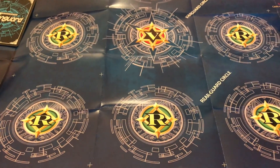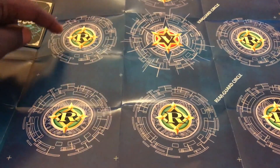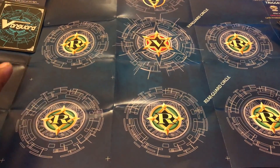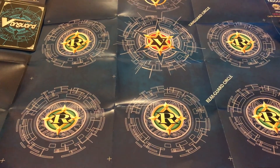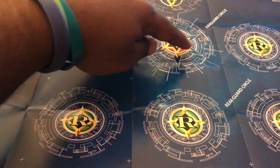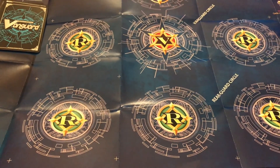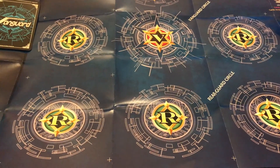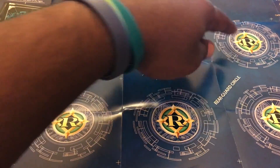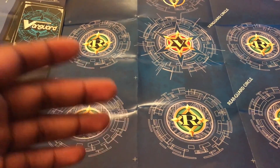This is the main field — this is where you put your units. You have the vanguard circle here, which is where your main unit goes. And then these five green rear guard circles are called rear guard circles — they have an R. The vanguard circle has a V. The vanguard circle is kind of like the leader of your army — vanguard stands for one who leads, so that's the unit representing you in battle. Your rear guards are the soldiers of your army, and you have five rear guard circles where you can play units that support you in beating your opponent.